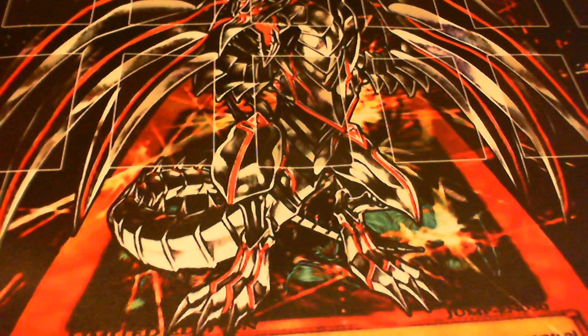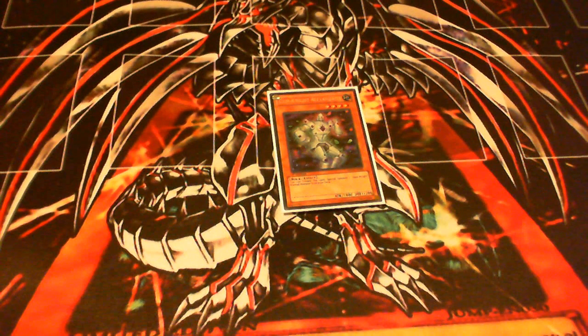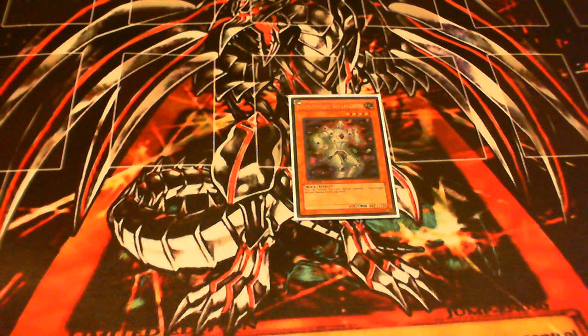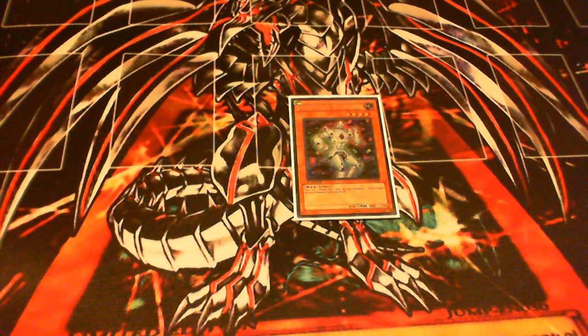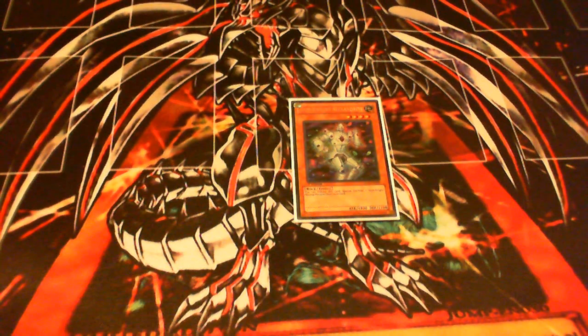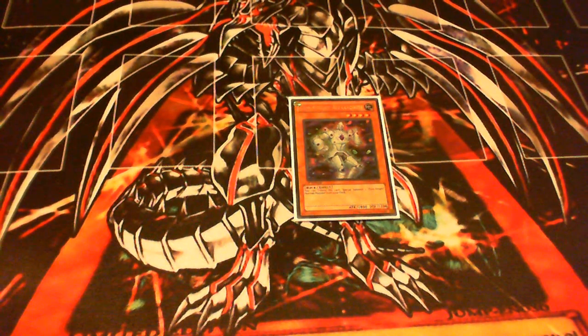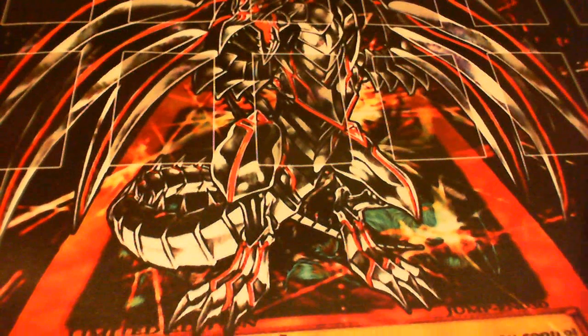Moving on to Hidden Arsenal 5, we've got Gemknight Alexandrite. This guy's 1800 attack, 1200 defense. You can tribute this card to special summon one Gemknight normal monster from your deck. Anytime you need to get those Garnets to the field really fast, you summon this guy and tribute him off to get your stuff. Being able to thin out your deck is very key. I would run this at two or three — it should definitely be a staple in the deck.